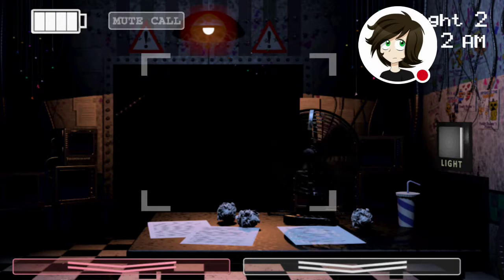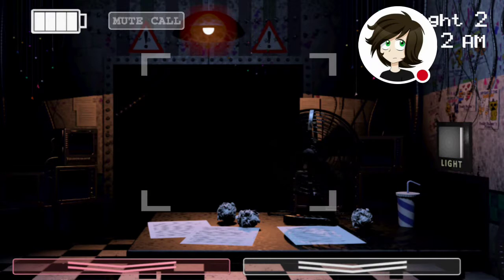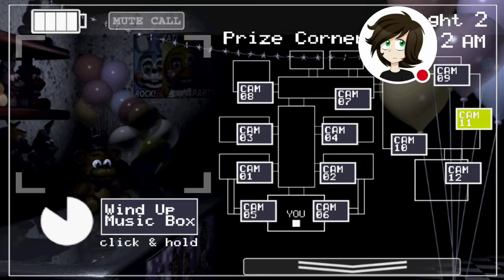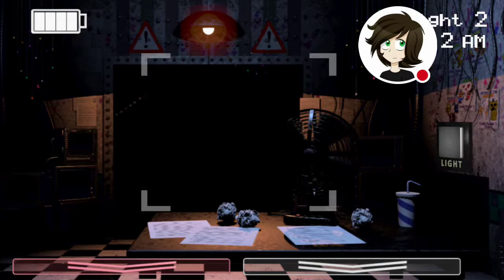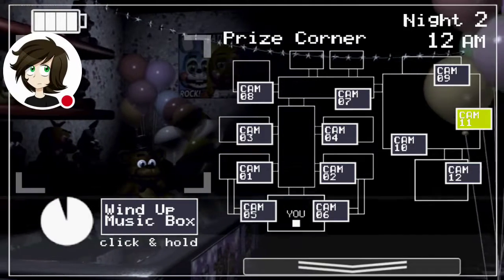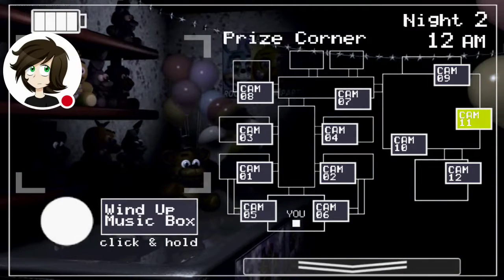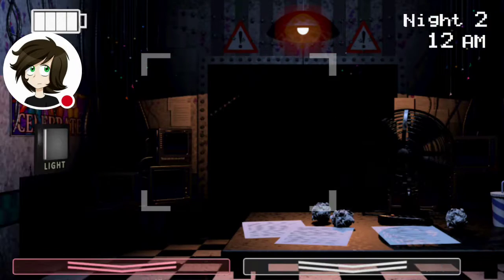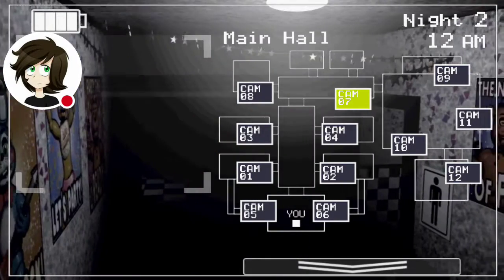Hello? Hello? I told you your first night wouldn't be a problem. You're a natural. By now I'm sure you've noticed the older models sitting in the back room. Those are from the previous locations, and we just use them for parts now. The idea at first was to repair them. They even started retrofitting them with some of the new technology. The thing was just so ugly, you know? So the company decided to just go in a whole new direction and make them super kid-friendly. Those older ones shouldn't be able to walk around, but if they do, the whole Freddy head trick should work on them too, so whatever.